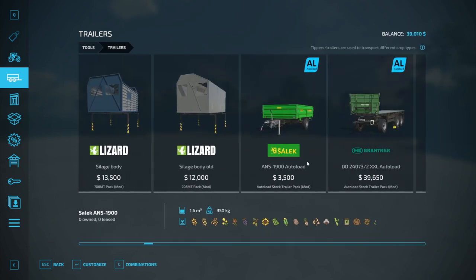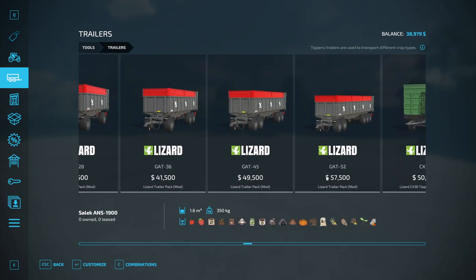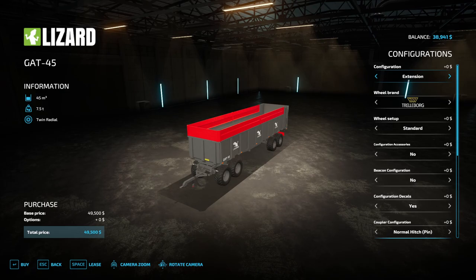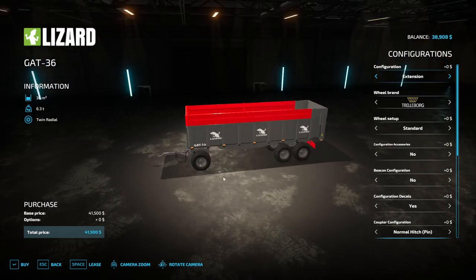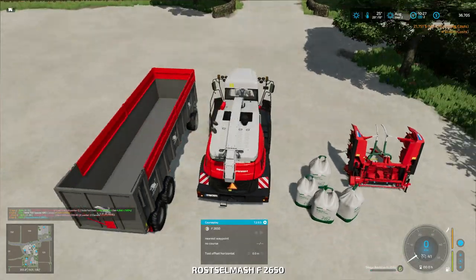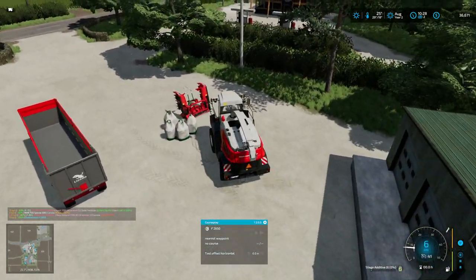We also want a special silage trailer. There's a really big one — too big I think. How about the 36-ton one? Yeah, we'll go with the 36 — I don't want to strain the forage harvester too much. We'll lease that as well, another 2,000, so 22,000 total for this solution. I'm going to grab my fertilizer bags too — what a boneheaded move that was putting them down.